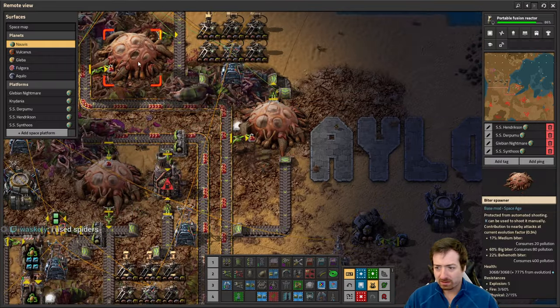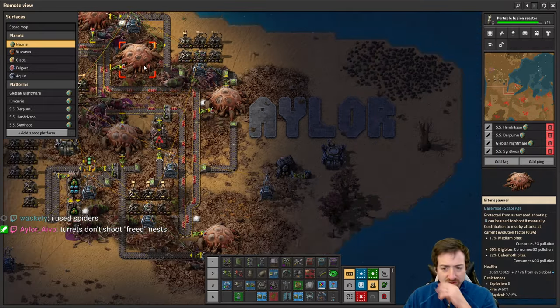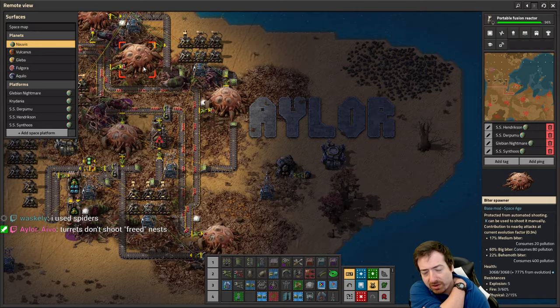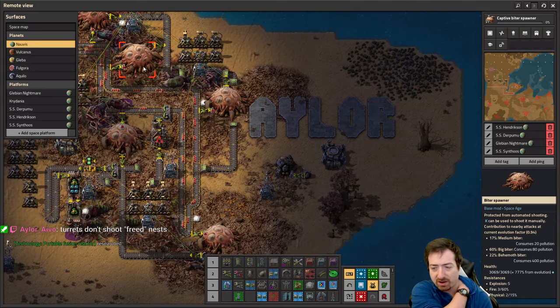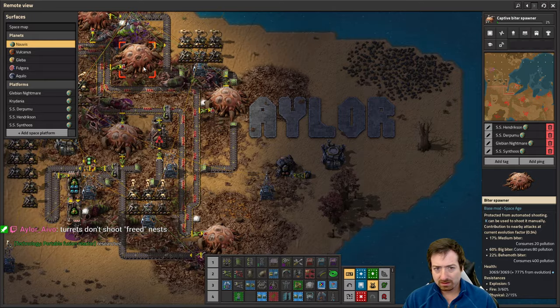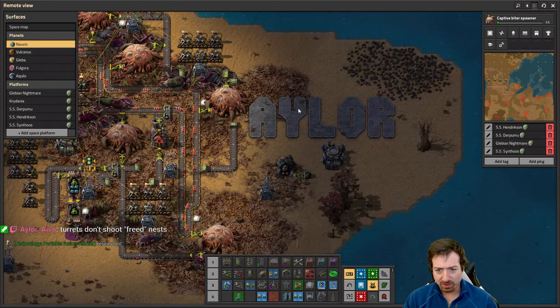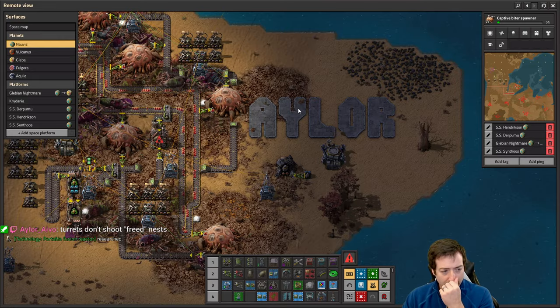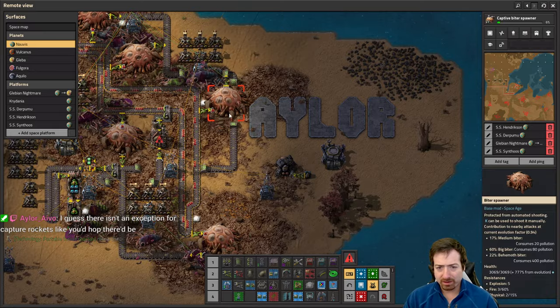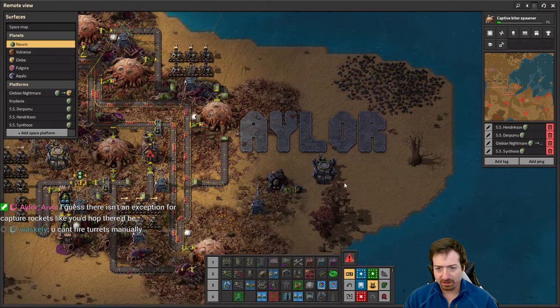Something feels amiss. Do I have to hit K? I assumed it would be smart enough to shoot capture robots automatically. So if I hit K... that doesn't do anything. Is that because I rebound it and it's telling me the wrong key? No, K is my rebound key. There might not be an exception where I was hoping there was an exception.